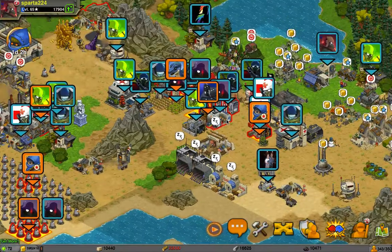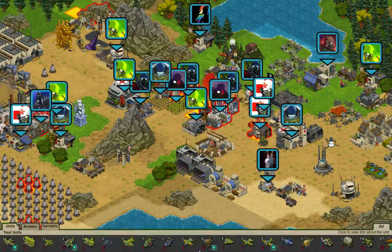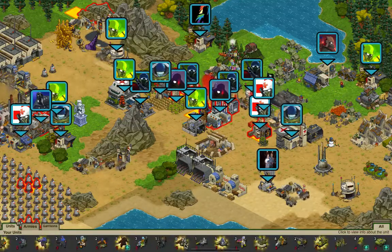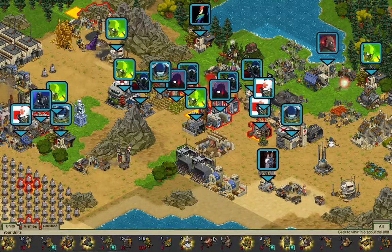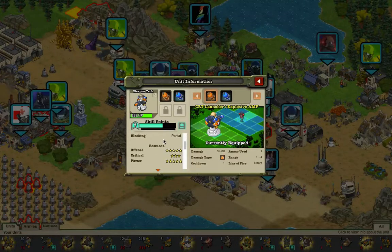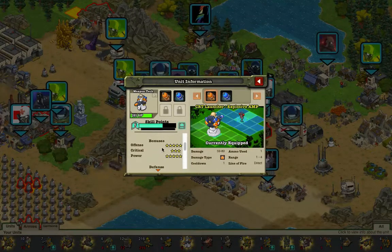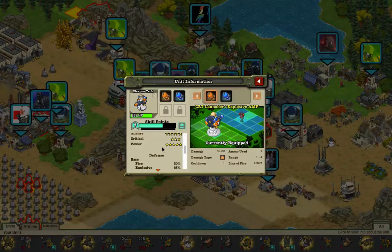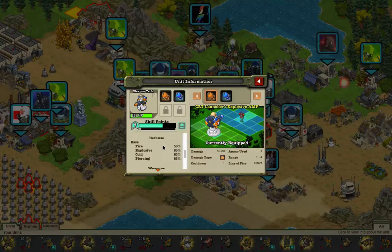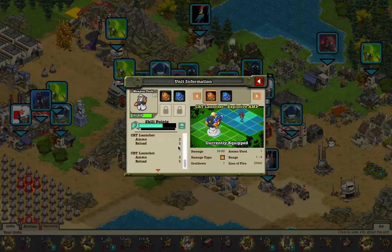Let me get to the stats. The Weapon Tech has 285 hit points, 50 bravery, 55 defense, partial blocking, bonus offense and power, and critical. It comes pre-ranked at rank 6 if you're level 65. It takes 50% fire damage, and only 85% explosive, cold, and piercing damage. Its CRT launchers have 2 ammo with 5 turn reloads.